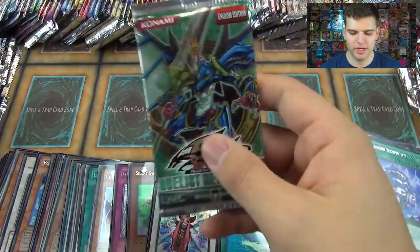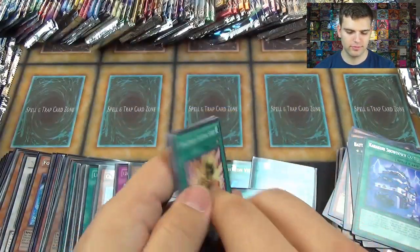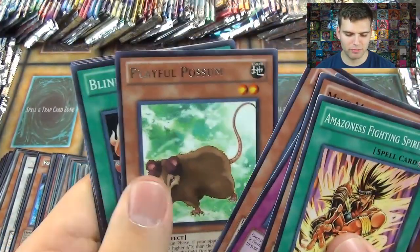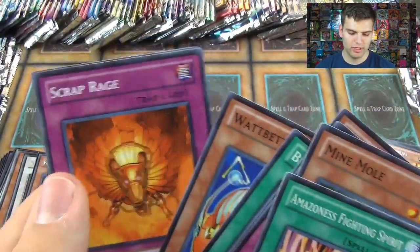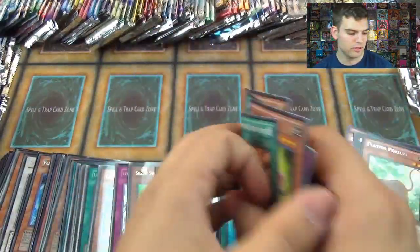Now for the final pack of this session: Duelist Revolution. Amazona's Fighting Spirits, Mind Mole, Watt Cannon, Scrap Goblin, Playful Possum, Blind Spot Strike, Watt Beta, Scrap Rage, and Unihorn Familiar. Not bad.